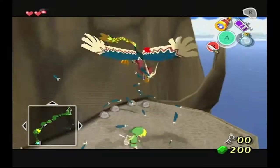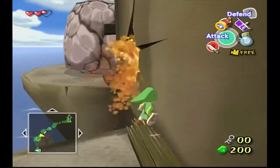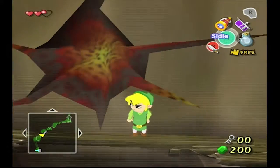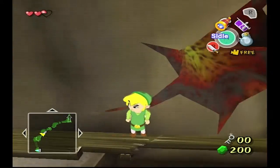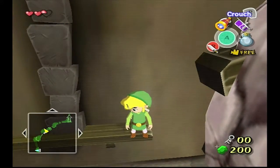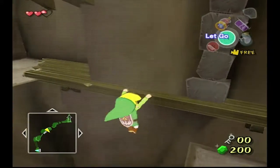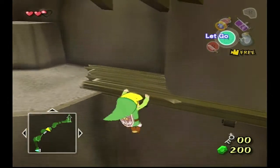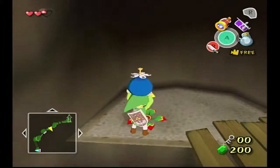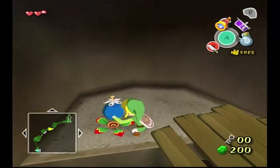I gotta defeat this guy first. Attack buffering — I'll take it. You would expect it to be like a Golden Bird or something — whatever those birds are called, I can't remember. Get back down, Link — this is how you died last time. Do you really want to do that again? No? Okay. There's a Bomb Flower up there but it didn't reach.